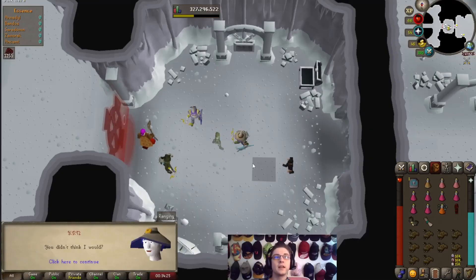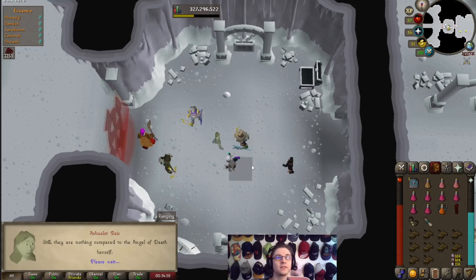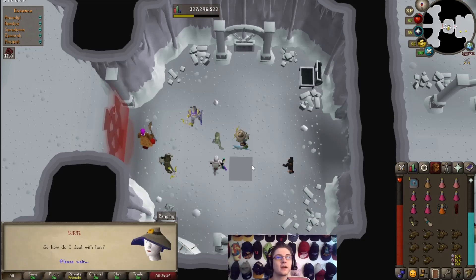You made it! You didn't think I would? Nex's followers are capable of bringing down even the strongest warriors. I did fear you might not make it past them. Still, there's nothing compared to the angel of death herself. So how do you deal with her?